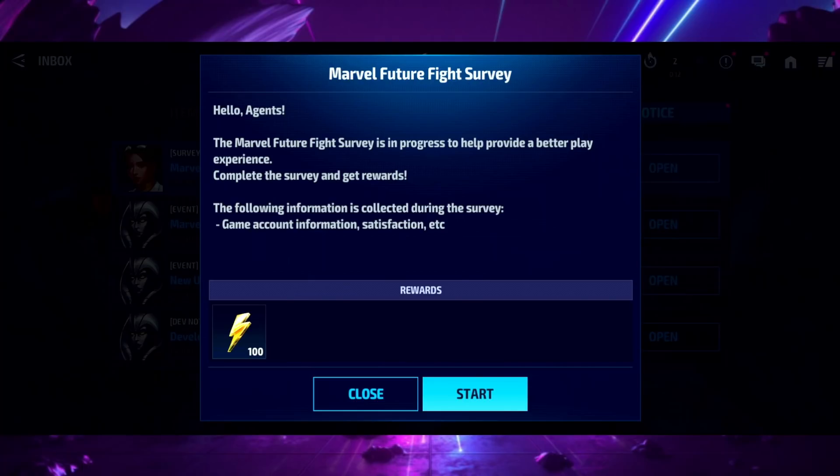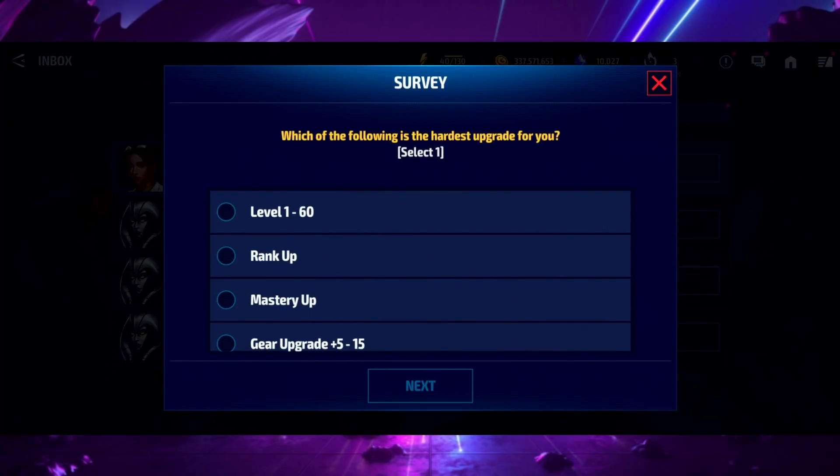We're going to go through it together and I'll show you guys my answers - you can let me know yours in the comments. It says: 'Hello agents, the Marvel Future Fight survey is in progress to help provide a better play experience. Complete the survey and get rewards.' Your answers are locked to just your account, which is good. First question: which of the following is the hardest to upgrade?